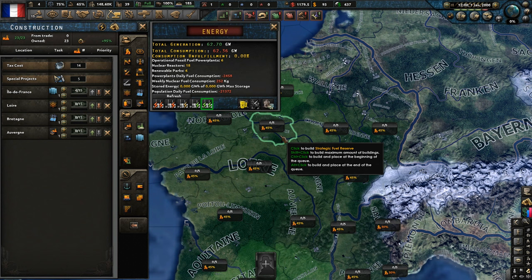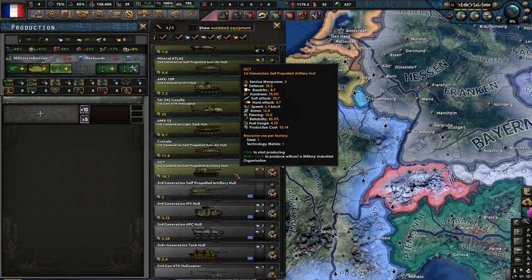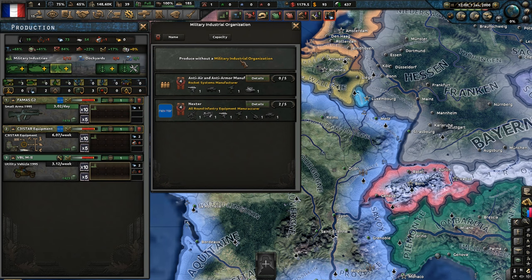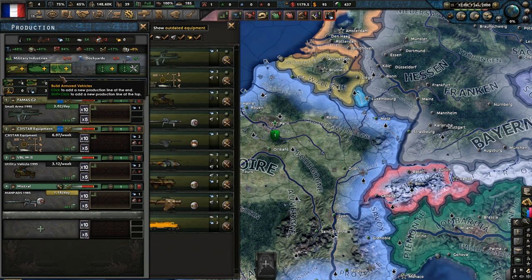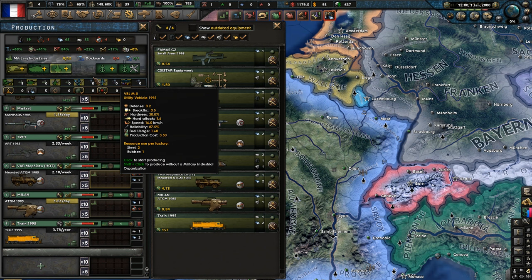Let's go to our production and have a look. At the moment we can't produce any rifles, which is quite something. Let's get all this in — produced without a military organization. There's even more in depth to this. Let's put everything in for now. I don't think we need attack helicopters — actually, attack helicopters are really good in this mod, you can get some really deadly attack helicopter divisions. Let's get one of everything and set it all up.